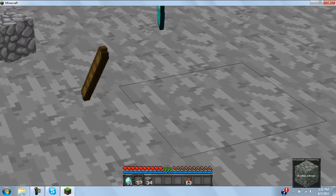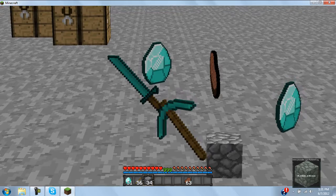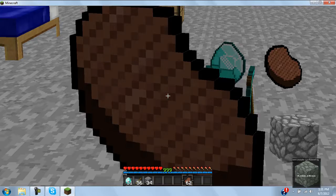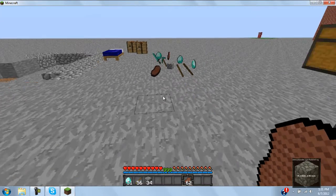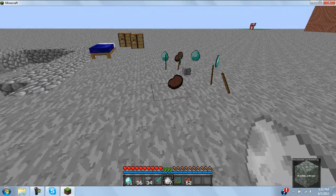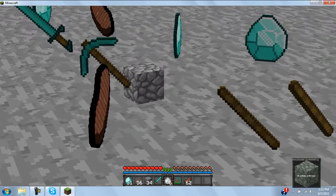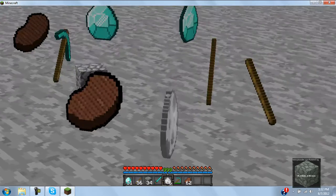Let me throw some sticks. As you can see, these sticks are 3D as well. And if you don't know how I'm zooming in, that's the feature of Optifine. So this mod is actually compatible with a lot of other mods. As you can see, the egg is revolving — it's 3D.